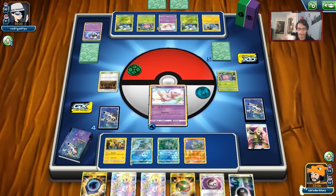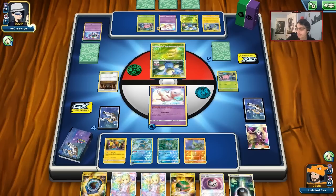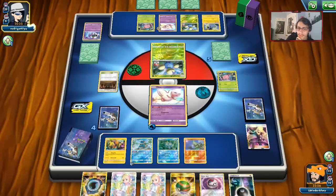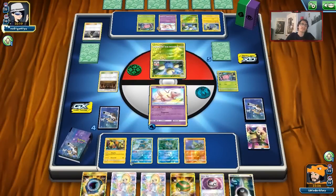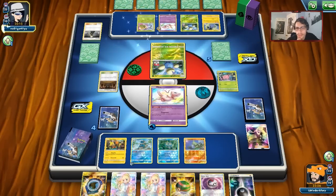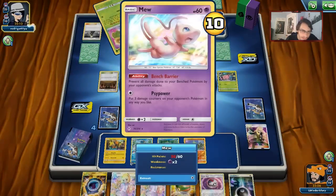Mew did his job though — we don't really need Mew anymore. If Mew stays alive, the only other thing I can see it doing is maybe knocking out this Mew with Frogadier damage, and then putting 30 on the Natu. Mew staying alive is preferred but if it gets knocked out it's not the end of the world. We might not even attack with Greninja here, and I don't really want to attack with Yveltal for obvious reasons.